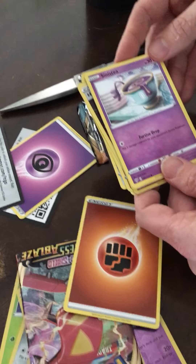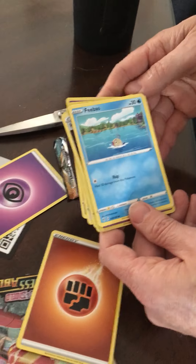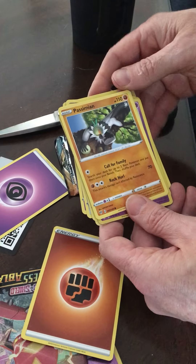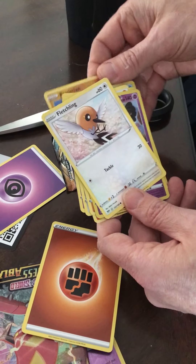I have no idea what this is. Cinccino — oh, Cinccino, I see. Feebas — Feebas, pass them in, yep, I think so. Not a hundred percent. Fletchling.